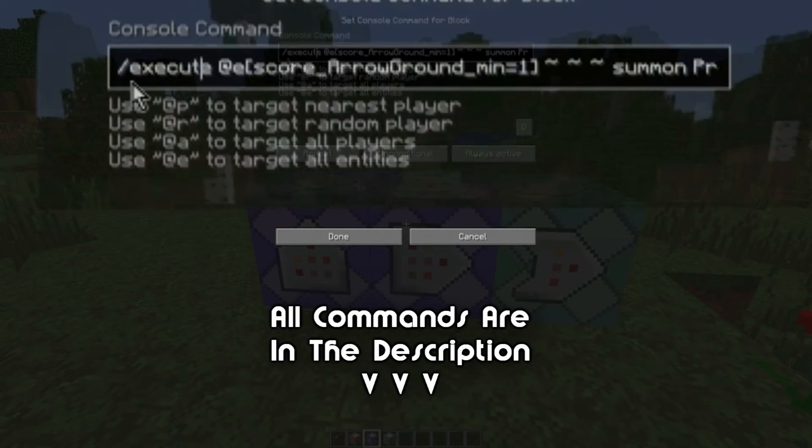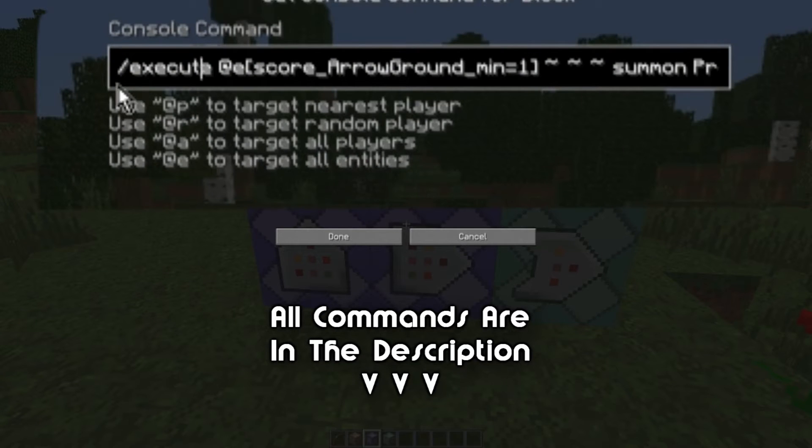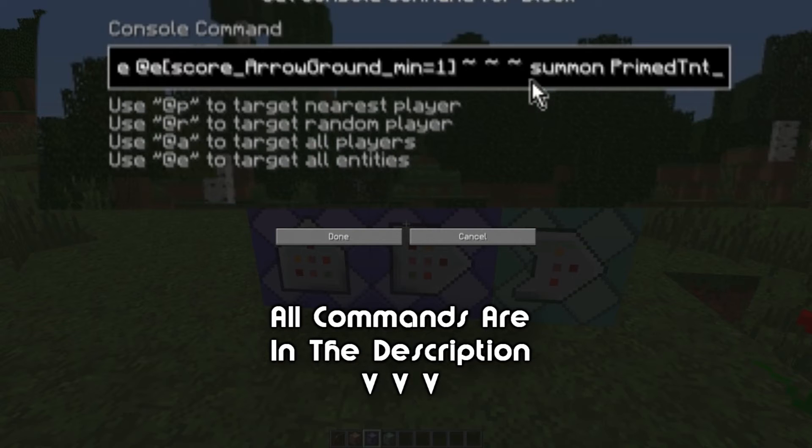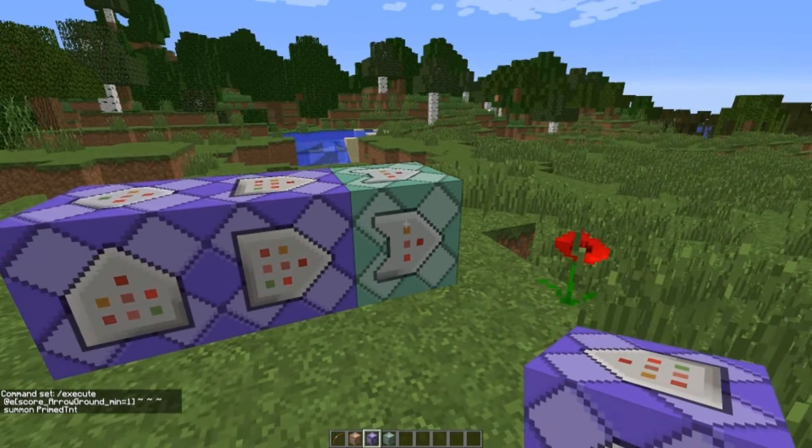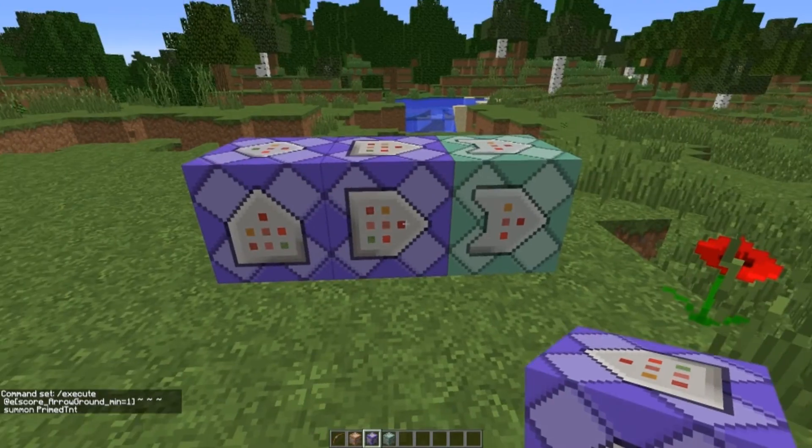The next command block is probably the easiest because it's more or less the same as the last video. We're going to execute at all entities with a score of ArrowGround minimum equals one. In the last command block we just set every arrow that goes in the ground their ArrowGround score to one, so this is going to execute this command at that entity. Put in three tildes and you're going to write: summon PrimedTNT. Now make this repeating and always active and unconditional again.